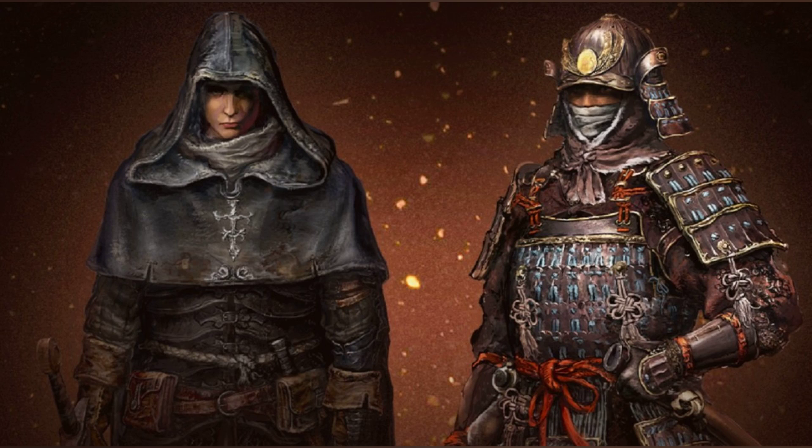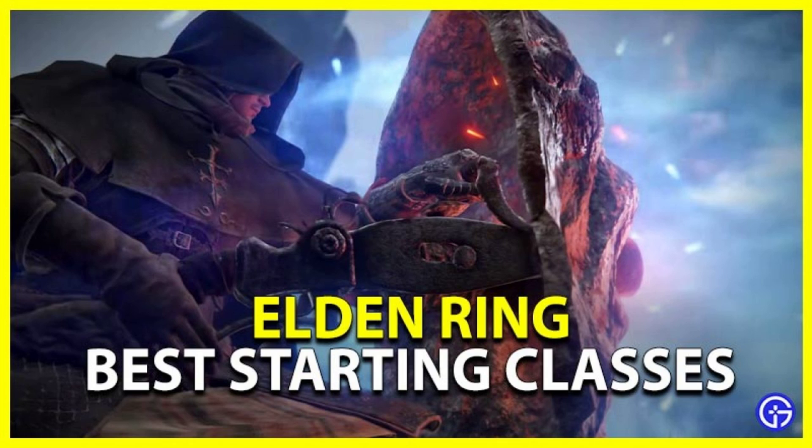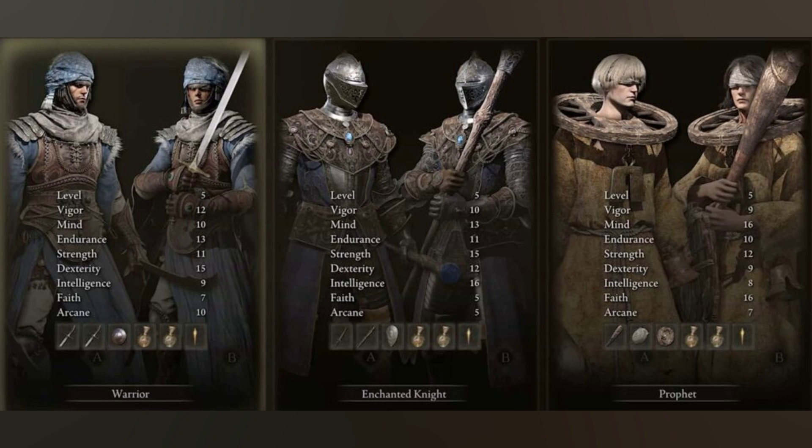Number two: Prophet. Level 7. Vigor 10, Mind 14, Endurance 8, Strength 11, Dexterity 10, Intelligence 7, Faith 16, Arcane 10. There are two types of magic in Elden Ring — sorceries and incantations, which align with intelligence and faith respectively. While sorceries gave a tremendous advantage in previous souls games, incantations are more useful at first in Elden Ring. We advise going with the Prophet class, which prioritizes a faith build. It starts with a finger seal for casting incantations, a high faith stat of 16, the Heal incantation, and the O Flame incantation which functions as a fireball.